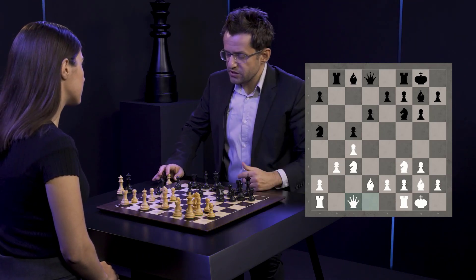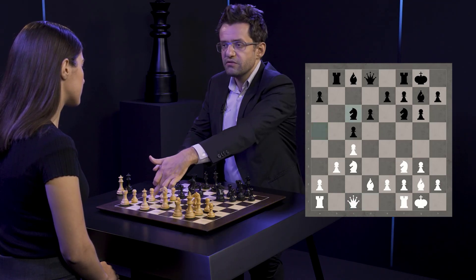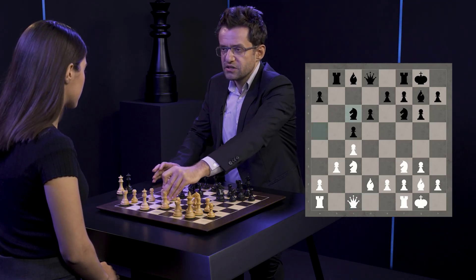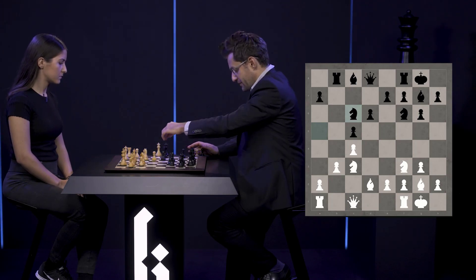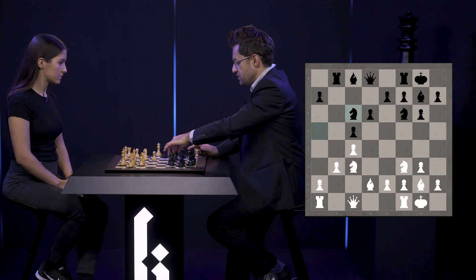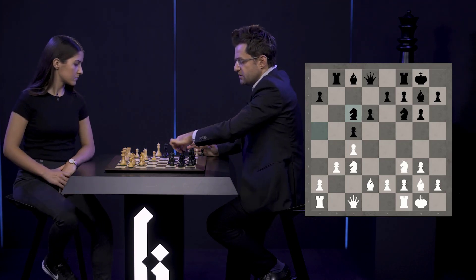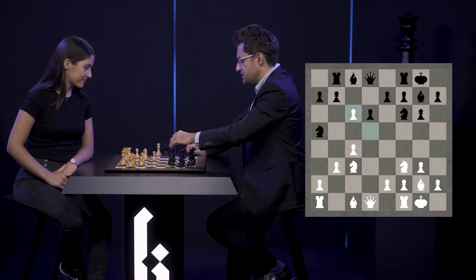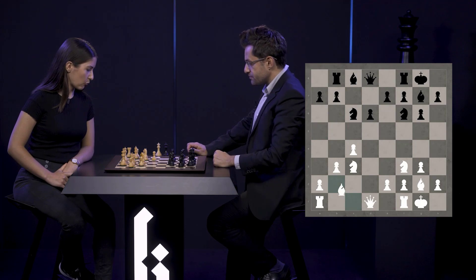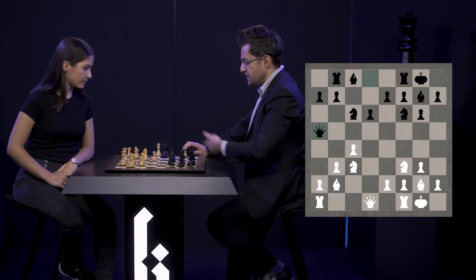There is not much activity for black, because what do you normally do in such structures — you play for a5, a4. But here, this guy is just completely blocking that a4 idea. This would have been, of course, the right way to play, and I think Luke played Bc against me in a later game. So he went knight c6, bishop b2. Now he went queen a5 and I went queen c1.